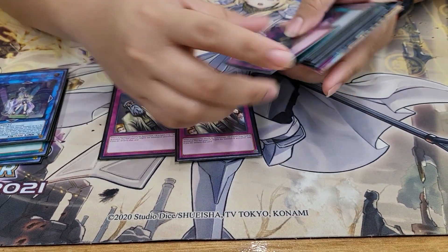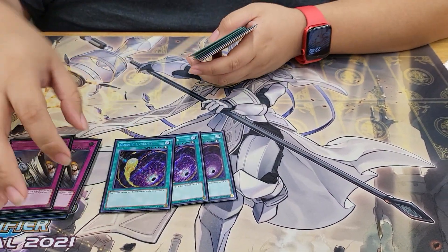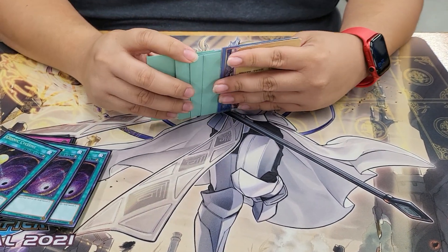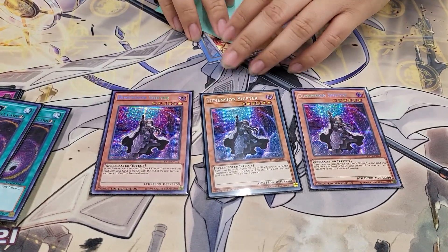We're also playing Judge Man because I am deathly afraid of Dark Ruler No More — I don't want to lose to it. For backrow removal, we're playing Cosmic Cyclone. It's a lot better than Twin Twisters since in the side deck you don't want to discard. We were also testing D-Shifter — the Sprite deck can actually play through Shifter, which is surprising. It's not optimal but it forces them to pass their turn.